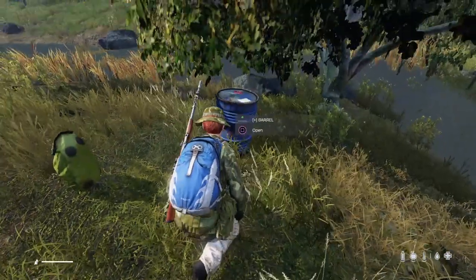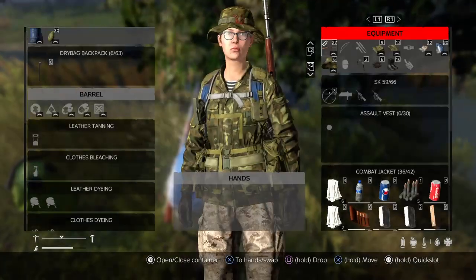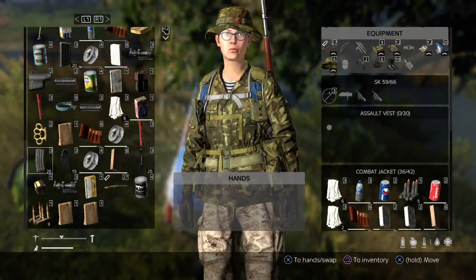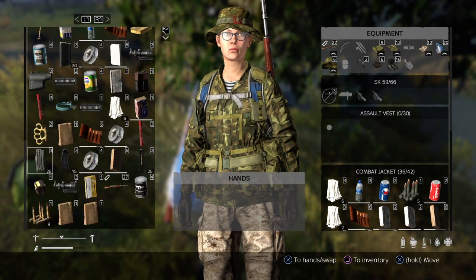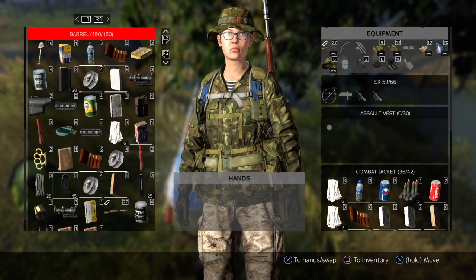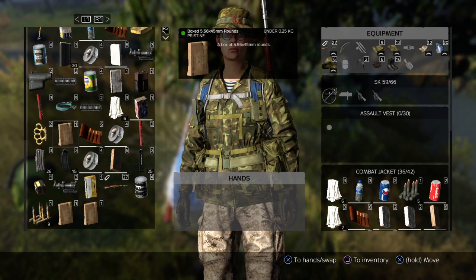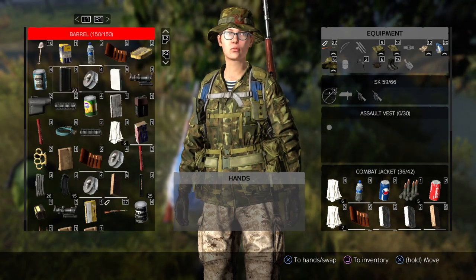Barrels are really good for keeping stuff in. Let's open up and you can have a quick look. Look at all this stuff — we've got full magazines, we've got food, we've got masking tape, we've got sewing kits, we've got gun repair kits, we've got scopes, we've got loads and loads of stuff.